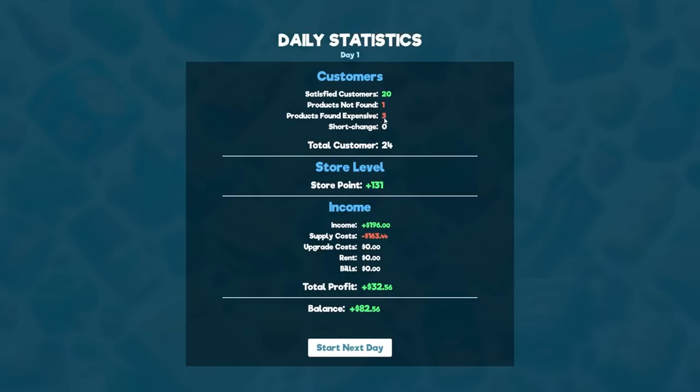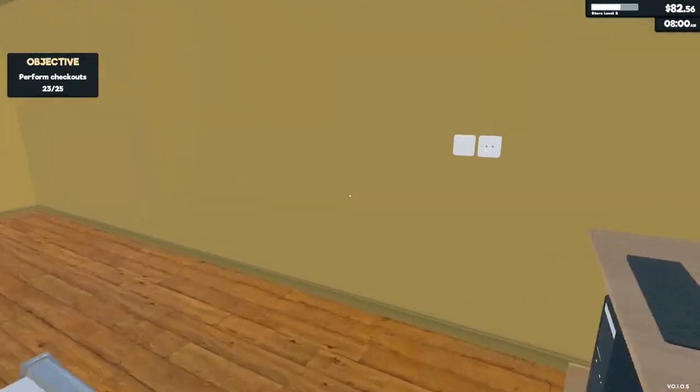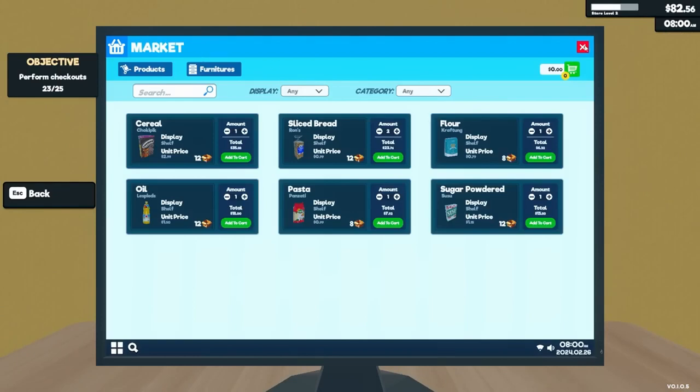Next, let's talk about restocking. An empty shelf is a missed opportunity. Always keep an eye on your inventory and ensure your shelves are well-stocked. Tip for beginners: start with a small stockpile to avoid the panic of seeing empty shelves, which can stress out your virtual customers just as much as real ones.